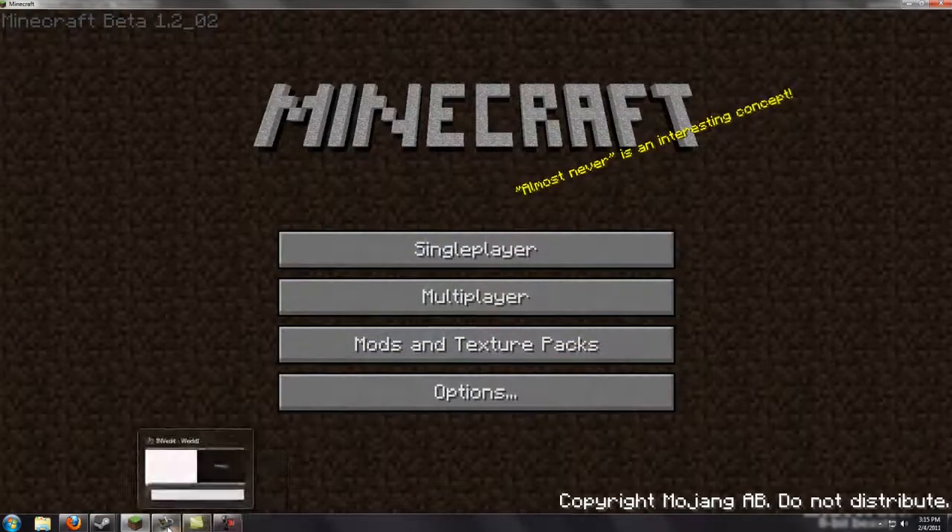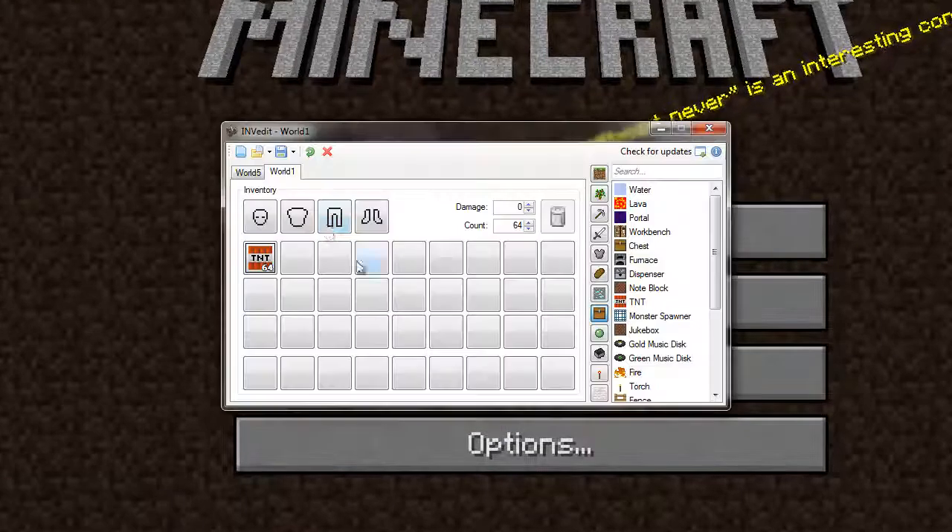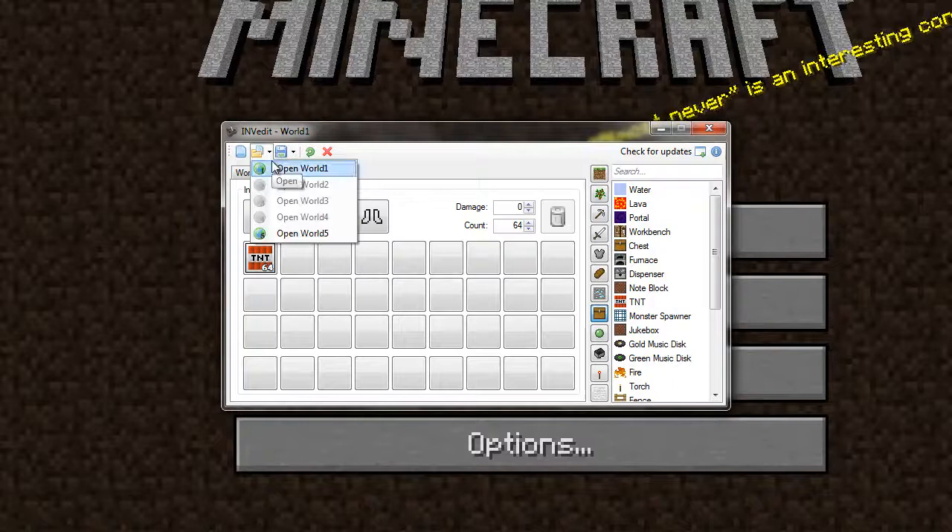And you're going to want to open up your tool here, and you're going to want to hit file, open, world 1 — or whichever world that is you're playing. It works with any existing world too.